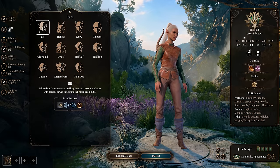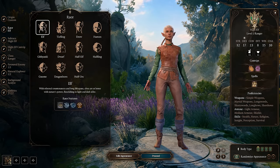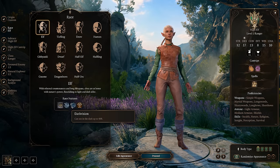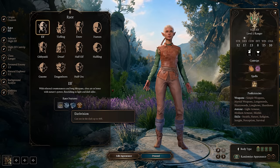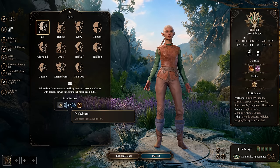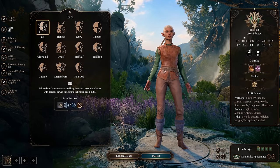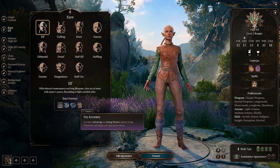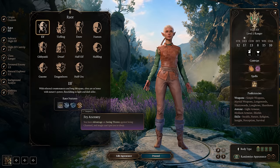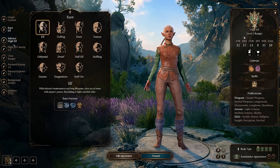The first thing we're going to pick is race, and we're going to go with the elf. The elf gets elven weapon training, but we don't really need that because we get all those proficiencies from being a ranger. We get 40 feet of darkvision, which is certainly helpful in the early game. However, as soon as we pick Gloomstalker at level 3, we're going to get 80 feet of darkvision. We're going to need darkvision as a ranged attacker to see targets from across the map. We also get fey ancestry, which gives you advantage on saving throws against being charmed and magic can't put you to sleep.